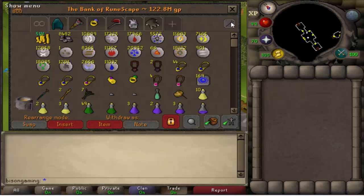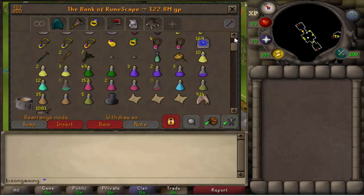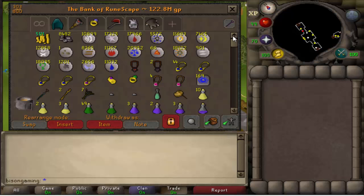That's really what my bank setup is — nothing major but that's what I use, and I hope it gave you some ideas on how to organize your bank. My top tips: keep your runes together with teleports since you'll need them a lot. If you boss a lot, keep your potions on the first tab, and keep your food with them so you can quickly grab everything you need. That's how I organize my bank as of February 16th. Like, comment, subscribe — I've been Mr. Bison Gaming, goodbye.